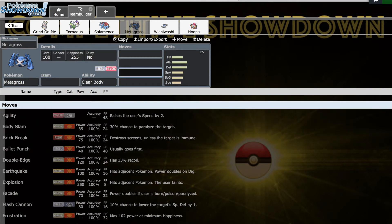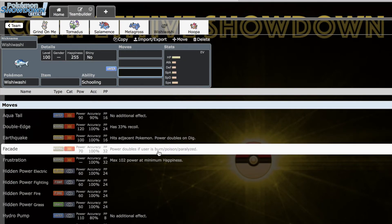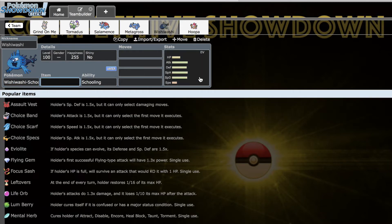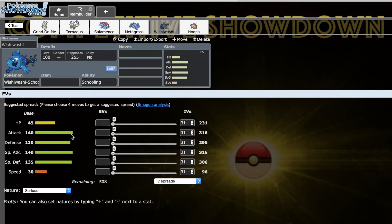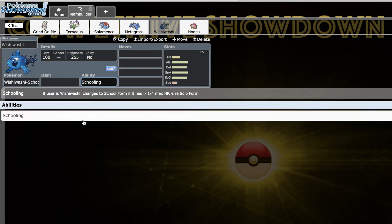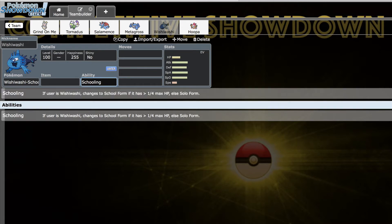Next up we've got Wishiwashi, which is honestly really exciting. It has awful coverage, but just phenomenal stats in its School Form — insane stats. The speed stat holds it back for sure, but the School Form activates at the end of the turn, so even if I fall below 25 percent I still get one last attack in School Form.